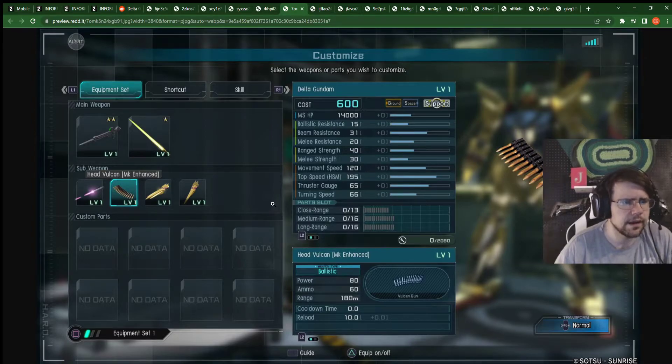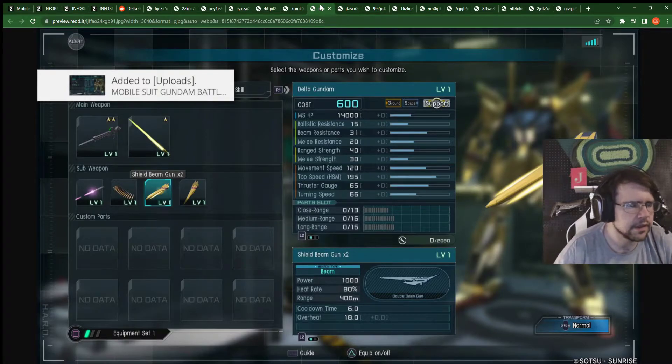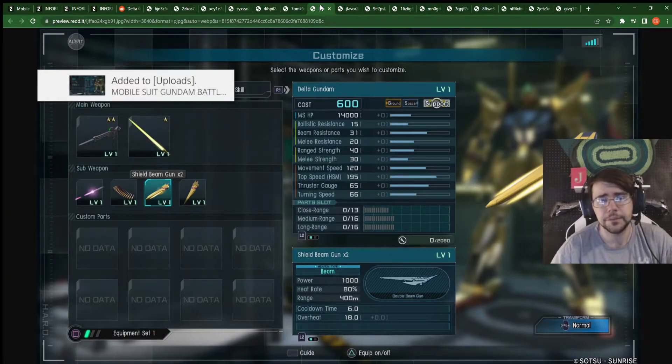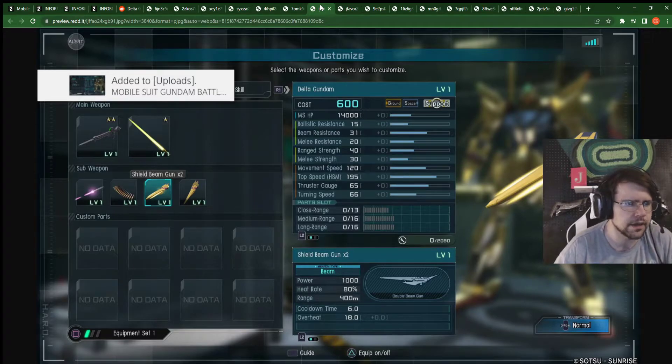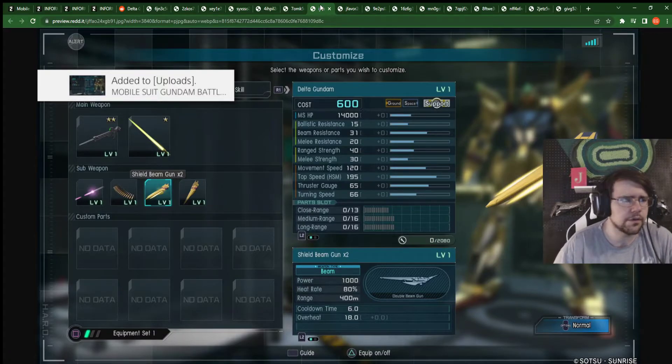Head Vulcans — unless they have a buildup stun, they're garbage. If they do buildup stun decently, then awesome, but I'm pressing X to doubt. If you do know that they have a good buildup stun, let me know in the comments down below. Here we go — the two beams, so that should be 2,000 damage, 80% heat rate, instant stun, 6 second cooldown. That's pretty good — you're using that on cooldown. Probably close to not overheating it, but yeah.